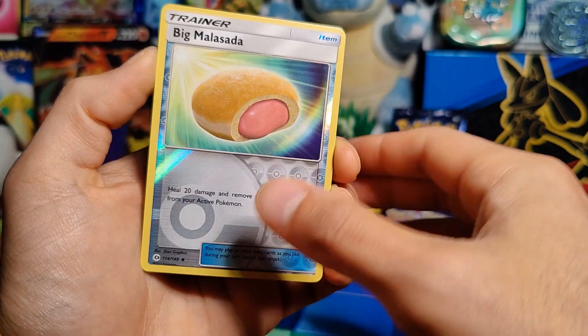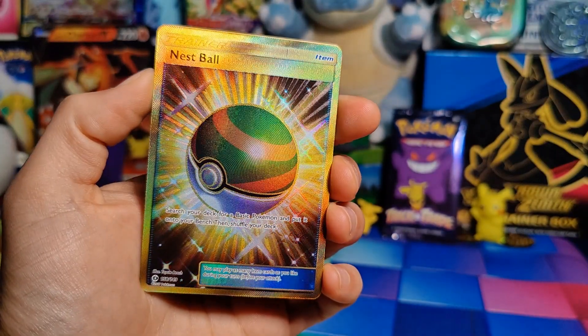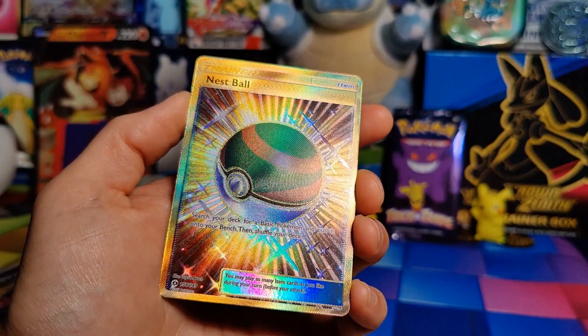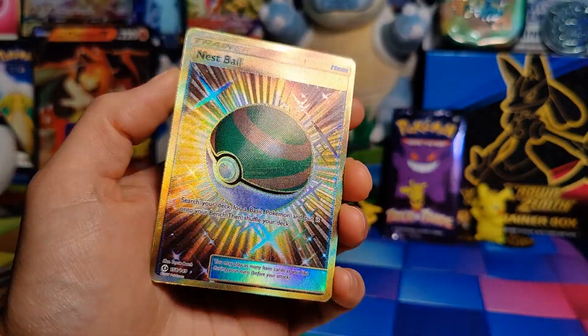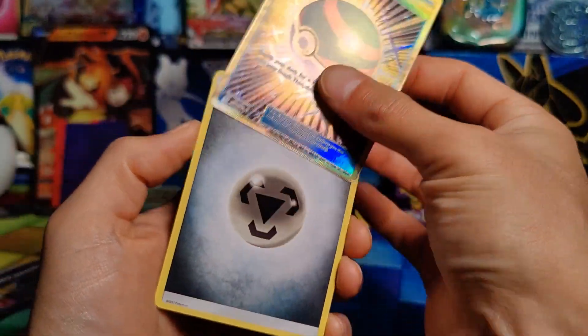And under that — a Nest Ball Secret Rare! I know this is not a top ten card from this set. I did do a little bit of research before I started opening this, but we just pulled a Secret Rare out of Sun and Moon. I'd love to know the value on this, but the card looks great — it looks to be in pretty good condition. So let's get this Nest Ball out here.